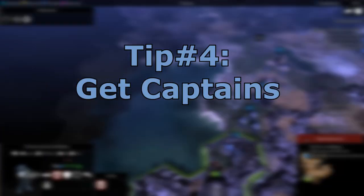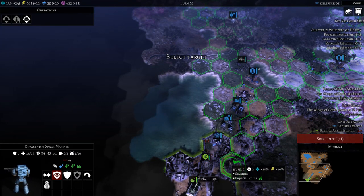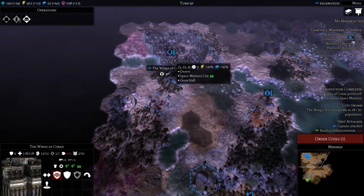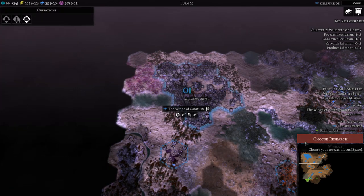Seriously, the chapter captains are the manliest men on Gladius Prime. They have ridiculously high armor, ridiculously high damage, and can generate your most important resource which is influence. Simply put points into Deeds of Glory, which earns influence every time the captain earns XP. Also their orbital strike ability paired with orbital scan makes it easy to pick off fleeing enemies.